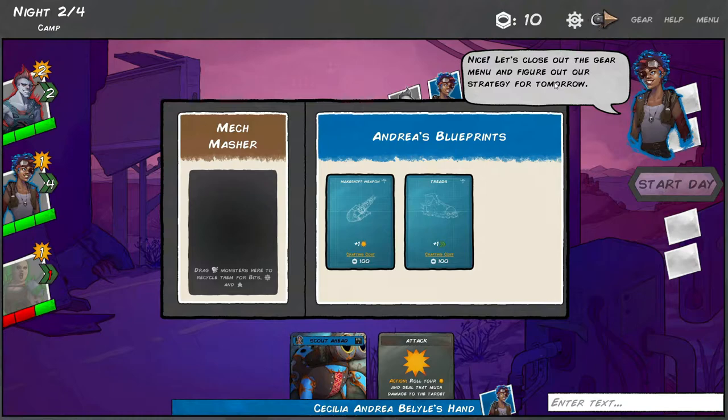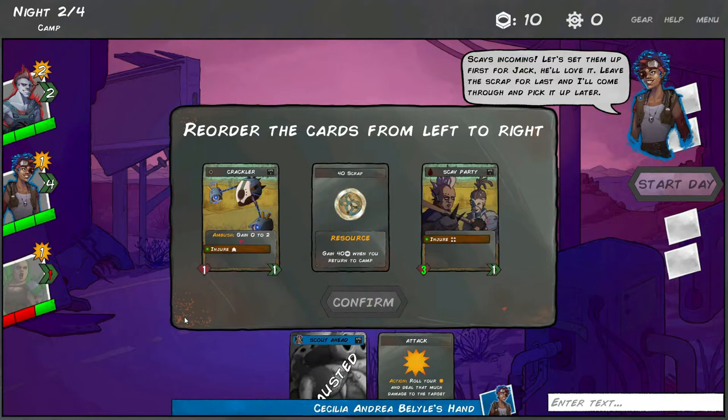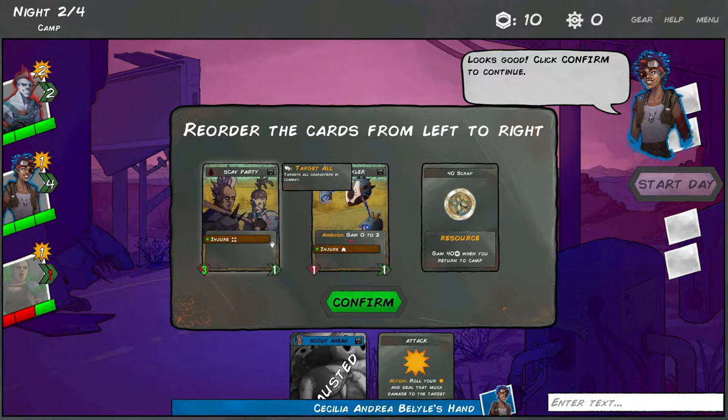The scout ahead card is operational again. Use it to see what we'll be up against. Go little spider dude - he wears binoculars when he runs around. Why is he so stinking cute? Spiders are not allowed to be cute. She said to put the scout party to the front - I was too busy saying that the little robot spider was cute.